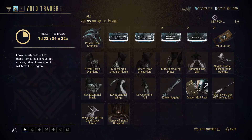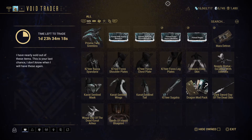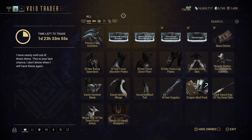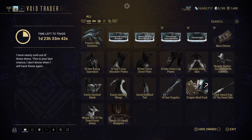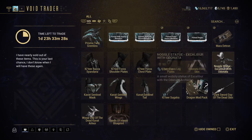After that, go for the Mara Detron and Prisma Twin Gremlins. Then Primed Regen — I don't mind this one since I use it in combination with Sacrifice from time to time. For those of you who are not Fashion Framers: start with the weaponry. If you've already got Mara Detron, go for the Prisma Twin Gremlins. Combined, it'll cost you a thousand Ducats for both. After that, go for Primed Regen for your Sentinel. The other three mods are not that great — only go for them if you want to collect and have spare Ducats.